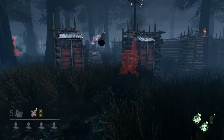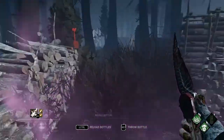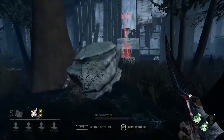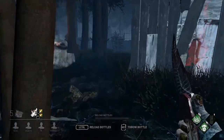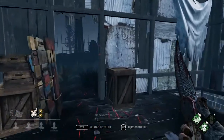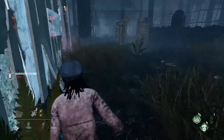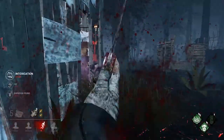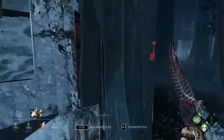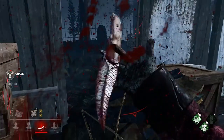Let's go over these perks one by one. First we have Bamboozle — it increases your vault speed and blocks that vault for a certain amount of time. Next we have Coulrophobia, where if survivors healing are within your terror radius, their healing progress slows down. Finally, we have Pop Goes the Weasel — once you hook a survivor, the next generator you damage has a greater penalty on it.